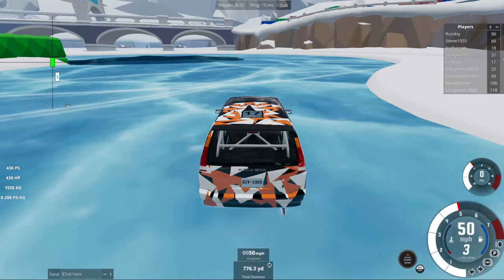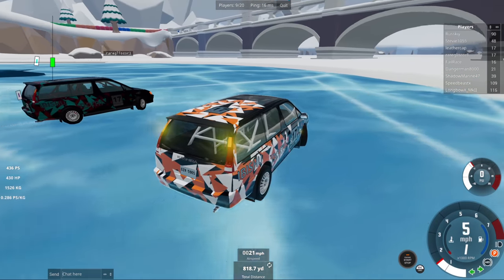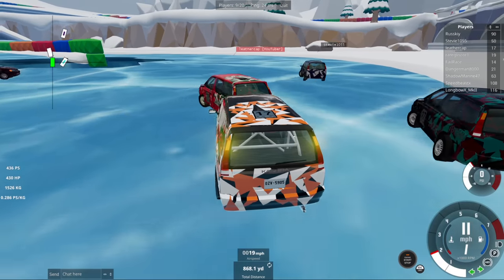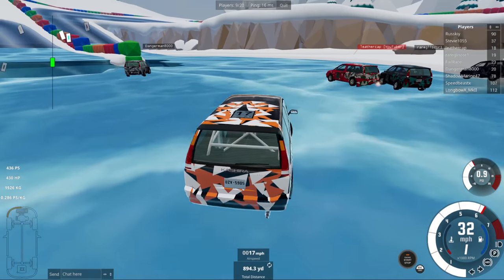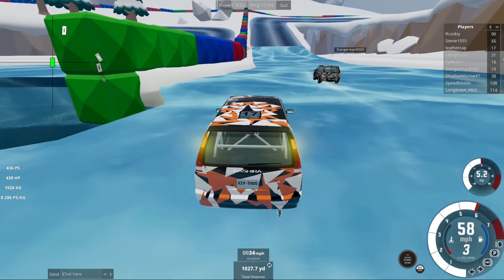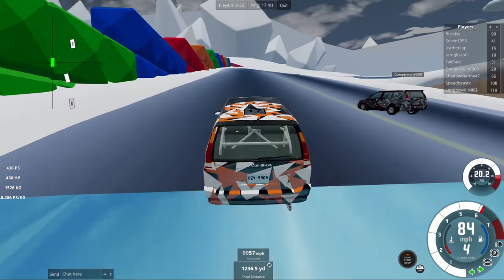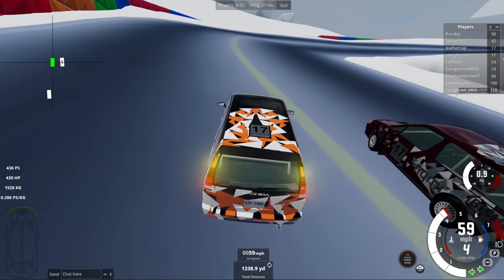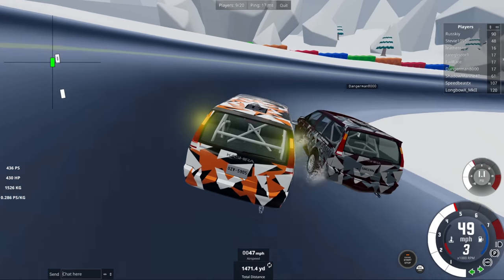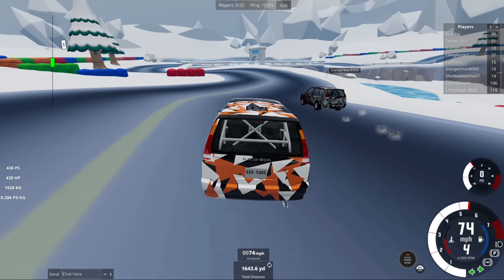Now we're on to the ice, and as I said there is no grip here. I have not turned in soon enough, so we are just going to understeer our way into this one. We'll bump the banking - Amy's about to slide into us. Danger Man had kind of the right idea. I completely messed up that corner, but running out very wide gets a much straighter exit. I can get on the power sooner than Danger Man could, which means I'll carry more speed up this steep hill. The Kashira's pretty strong - it'll survive contact like that.